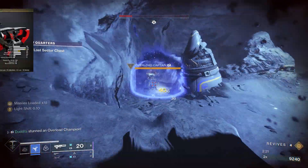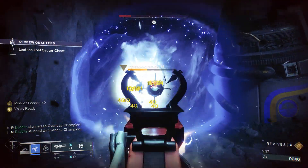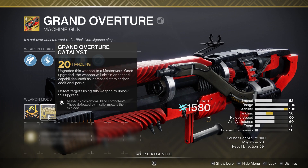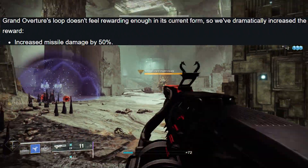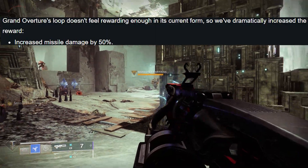We're almost there — tomorrow is the new season. I just want to go over a couple of changes, one in particular: Grand Overture. It's getting a massive damage buff tomorrow. It's already okay; I've always felt it sort of needed a little bit of a buff. Grand Overture is a heavy slug launcher that charges when fired full auto while the trigger is held, so you can stack up to 20 missiles as long as you hit the target. The missiles have always felt a little lackluster to me — like you've bought some cheap fireworks that never really went off properly — but it's getting a massive buff tomorrow.